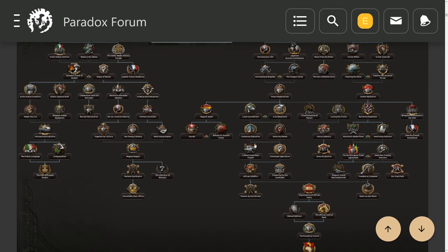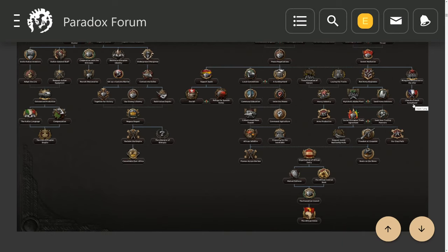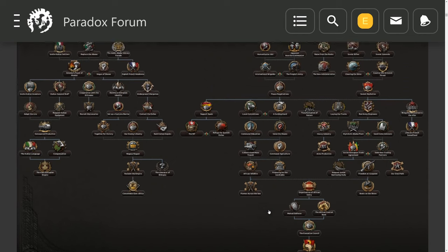The communist branch looks like it also offers an extra research slot, the ability to liberate French Somaliland, start taking surrounding territories, and eventually form the African Union. This is my plan for OP Ethiopia when the By Blood Alone DLC comes out.